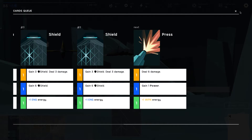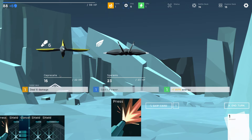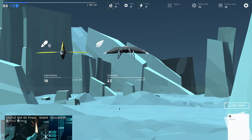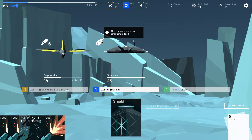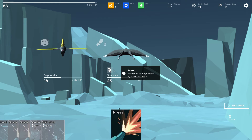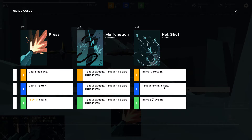Net shot: remove enemy shield, inflict 3 weak — finally something with detrimental status effects, I like it. Can't really skip here. Here comes the malfunction, fantastic. Shield up, deal some damage, shield up again. The enemy intends to strengthen itself. Remove enemy shield inflict 3 weak — probably use the green energy. This malfunction is still in here — I think I'm gonna skip this turn. Good job me — exactly the wrong order there.